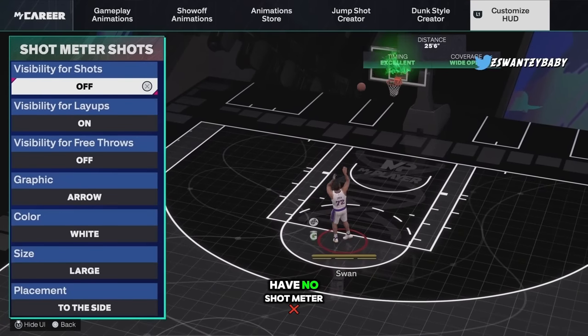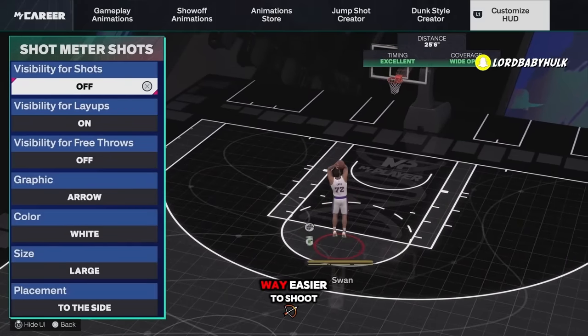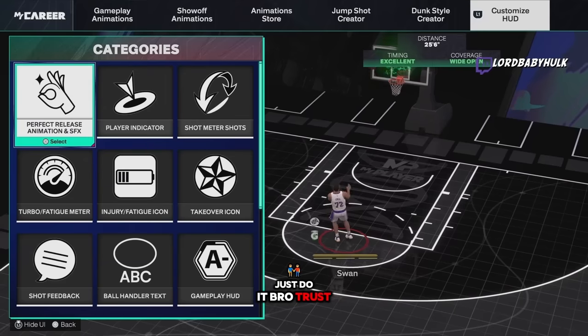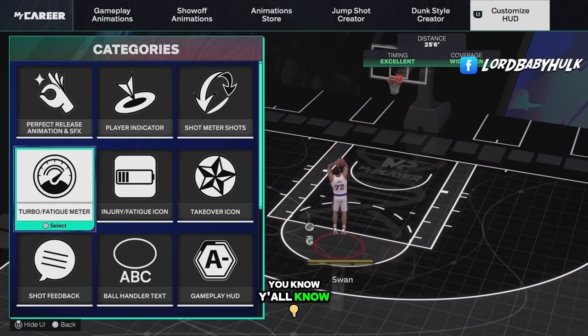Of course you want to have no shot meter — you get a 20% boost to your green window. Way easier to shoot without it, just do it. Trust me.